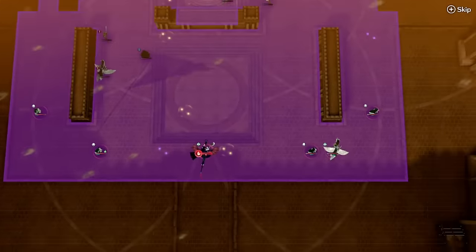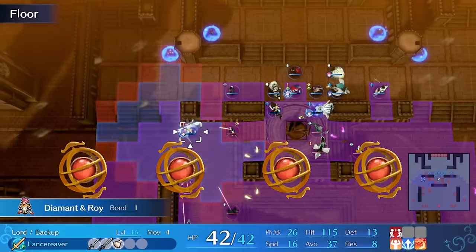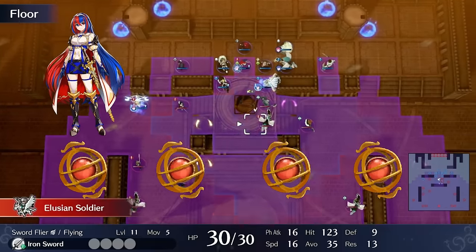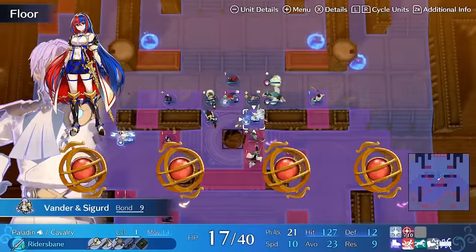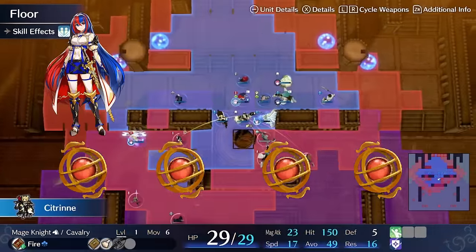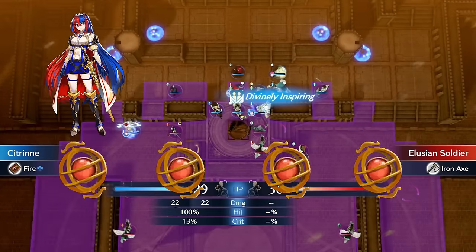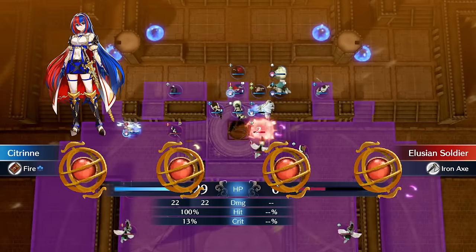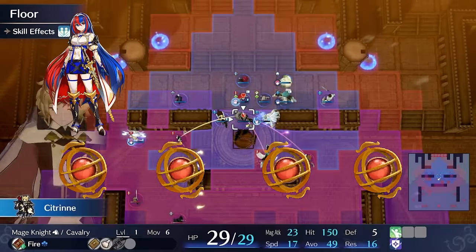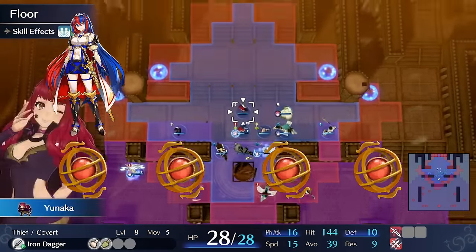The early Master Seal situation looks like this. By Chapter 11, we have four Master Seals to hand out. We can safely assume one of those goes to Alir — we have to deploy Alir and having them promoted for Chapter 11 is pretty nice — so three are left. In the very early game, we have two excellent resources for giving a unit a bunch of EXP: Marth provides a lot of EXP with Mercurius, and Micaiah provides a lot through both Great Sacrifice and her ability to use a staff on up to five targets at once. Usually I like to give Alir one of those and the other to an early game unit I want to promote, like Chloe.